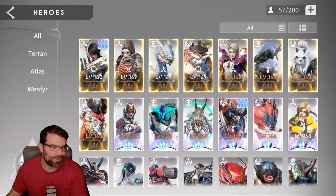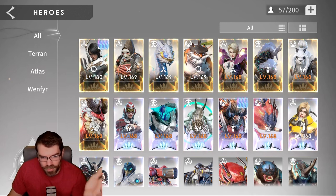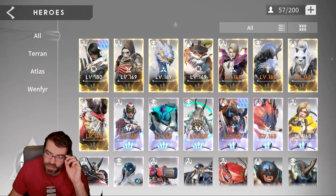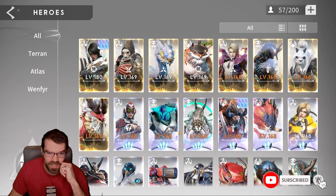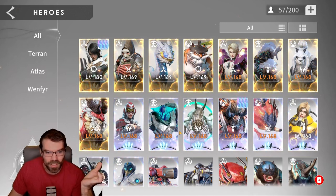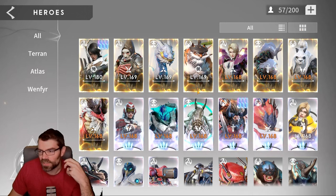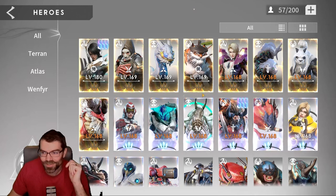Hey guys, Dan Heilman back with another Eternal Evolution video. I'm going to collect all my rewards from the altar and go through all of my altar gear on my free-to-play account. I'll talk about what I'm saving, what I'm locking, what I'm getting rid of, what I'm smelting into other gear. The goal is to get some better healing gear on Serena and my Liran, and I'll also be building some heroes.